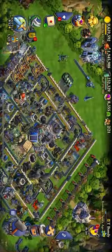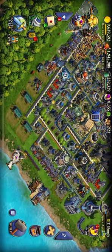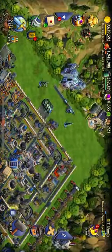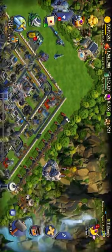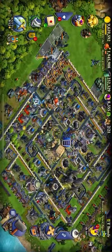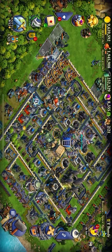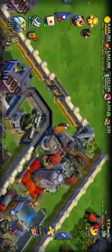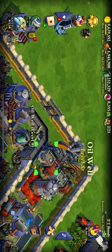Anyway, symmetrical base — it should be more or less as difficult to hit from the dock side as from the open side, the embassy side, or the alliance gate side. I want my base to be equally difficult no matter where my opponents are coming from. The second principle I want to communicate is these murder holes.